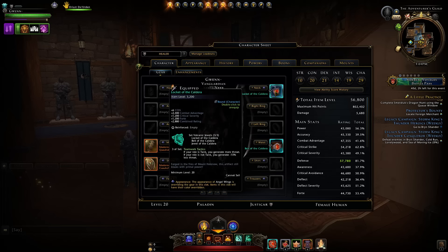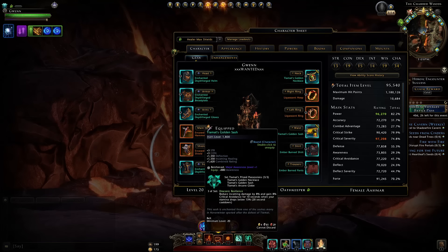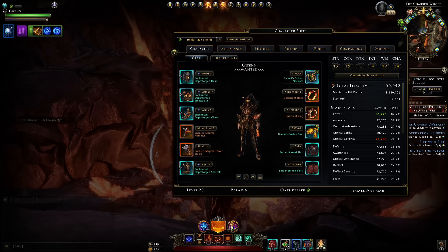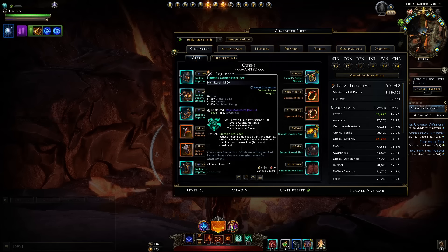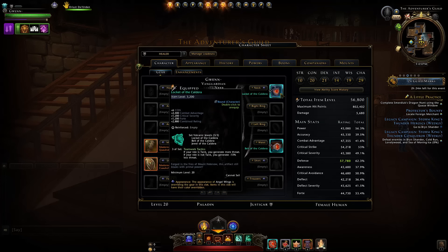Ultimately, I would only go with it if you're a tank and you don't really have anything else. Generally as a tank I would still go with the tier mat set — the golden necklace, golden sash, and the arcane orb giving you that Draconic Resilience. That's about the best in slot there is right now, even looking at the difference in item level. So I personally wouldn't use this set.